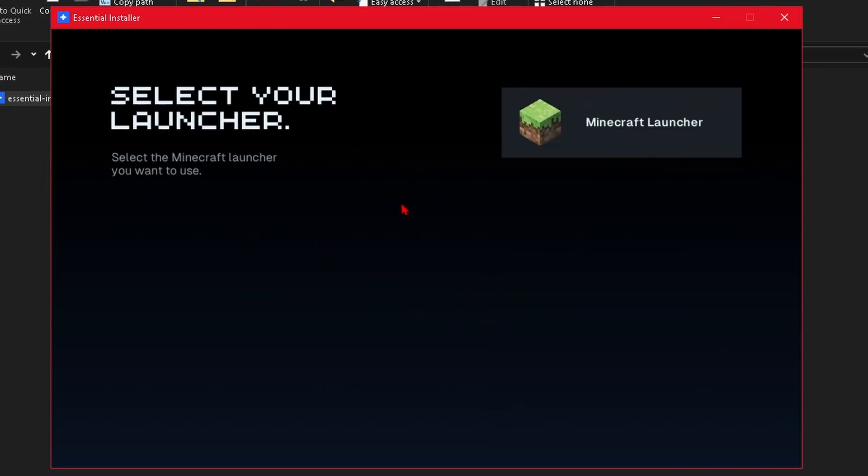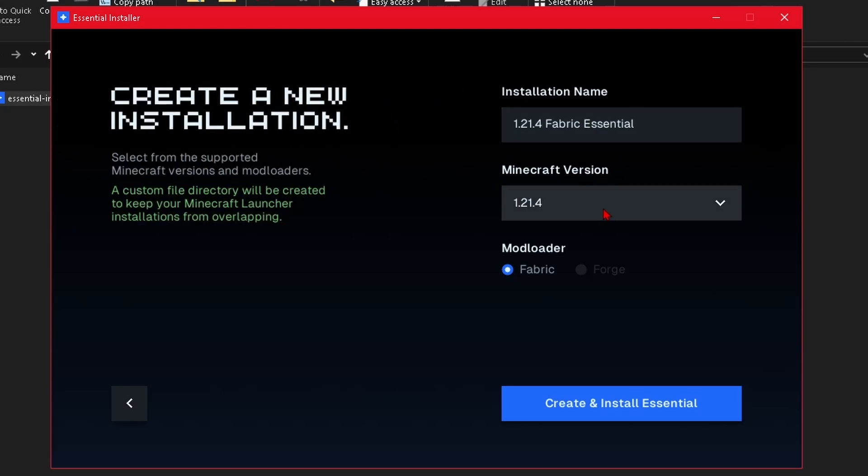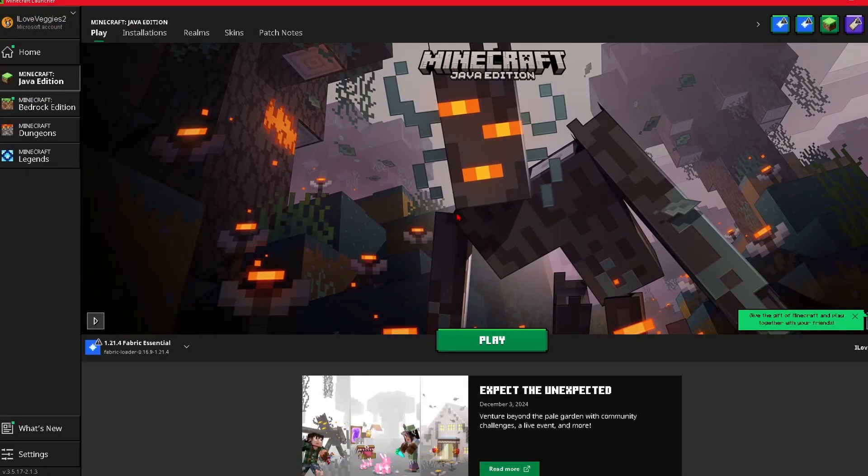Let's just click get started. Here you can select your launcher — I only have the base Minecraft launcher, but if you had a special launcher, you would select that here. Instead of selecting an existing installation, I'm just going to create a new installation and choose the most up-to-date Minecraft version, which as of now is 1.21.4. And click create and install Essential.